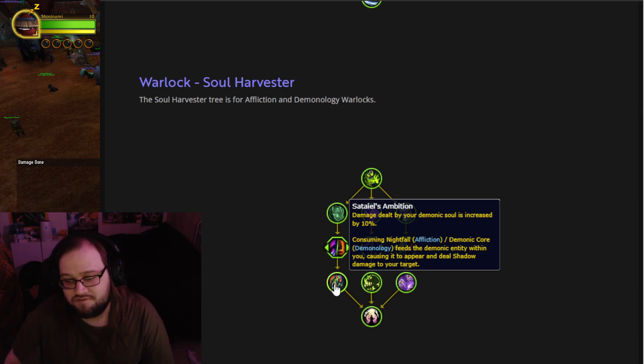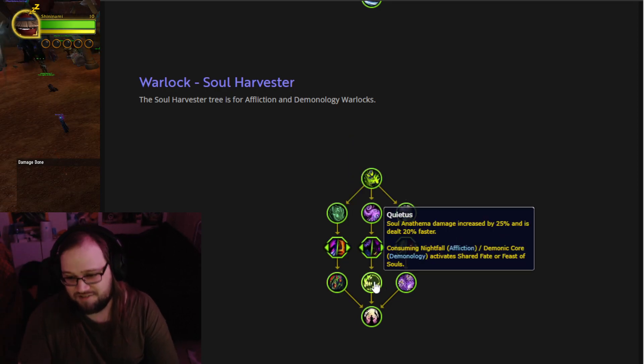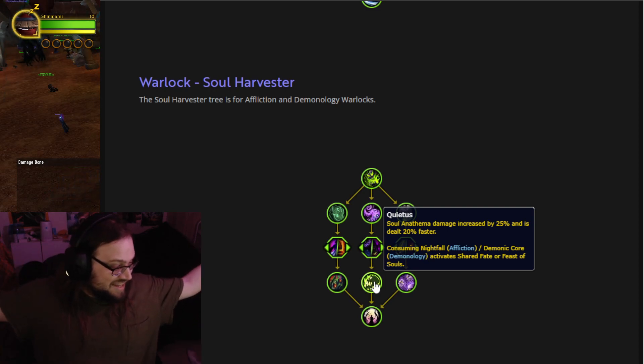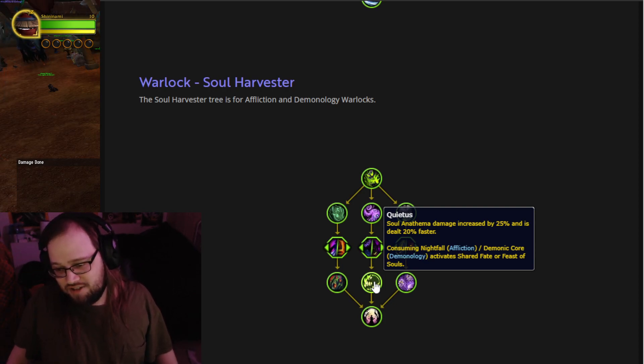Satiel's Ambition: damage dealt by your demonic soul is increased by 10%. Consuming Nightfall (Affliction) or Demonic Core (Demonology) feeds the demonic entity within you, causing it to appear and deal Shadow damage to your target. So it's like — blech — but it shoots at your target. Solanithma damage increased, you get a demon stand! Like a Shaman with all the ancestors, I want this one to have the demon soul as your stand — your demonic stand — behind you. Consuming Nightfall or Demonic Core activates Shared Fate or Feast of Souls.